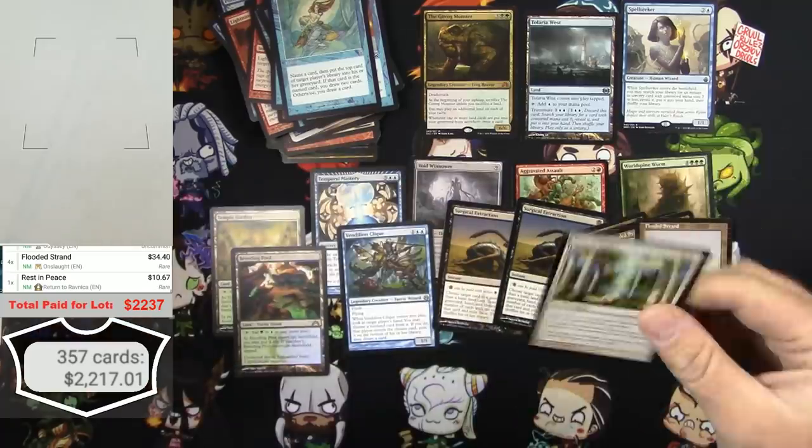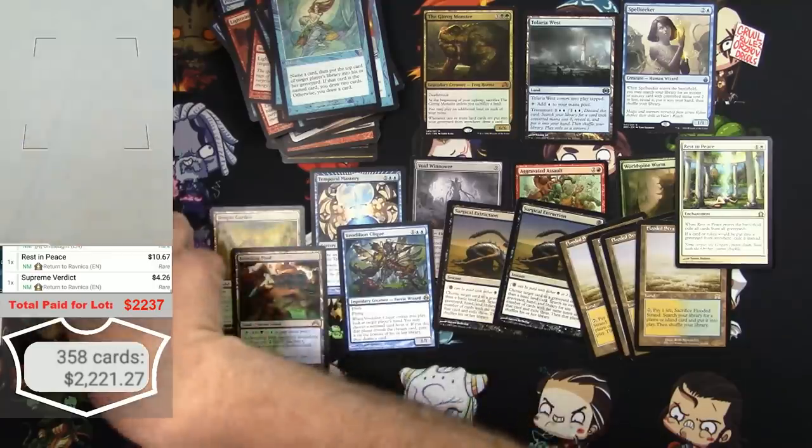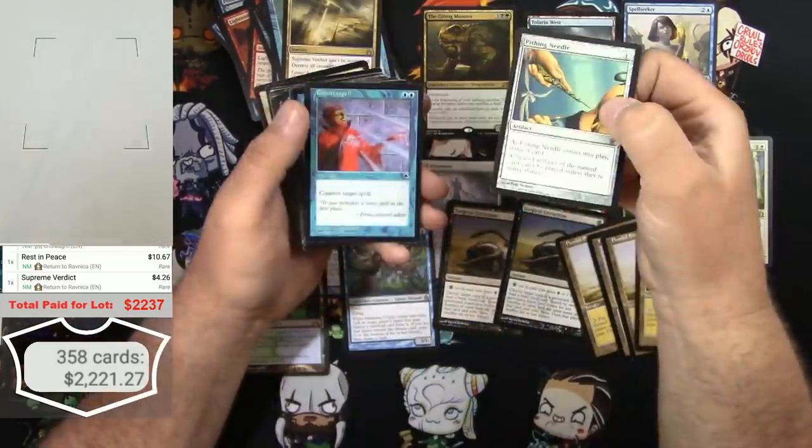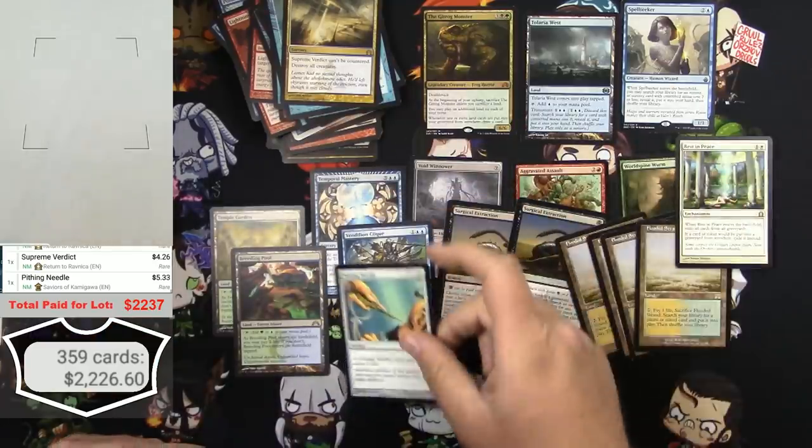Rest in Peace - 10 bucks. Supreme Verdict - 4 bucks. Pithing Needle - 5 bucks, amazing.